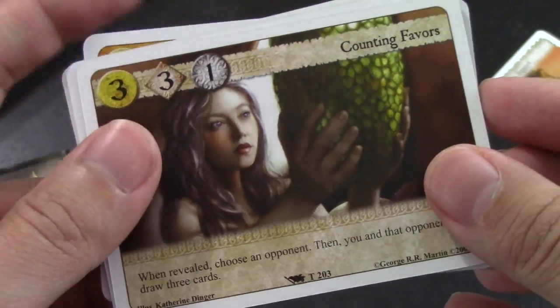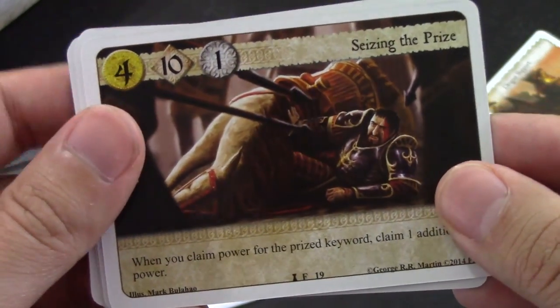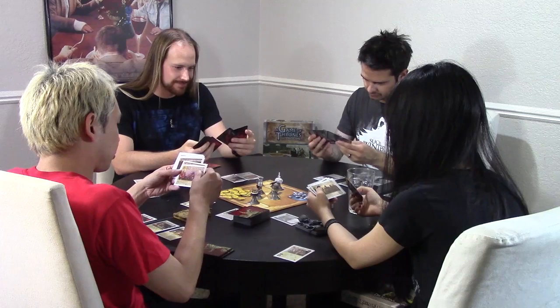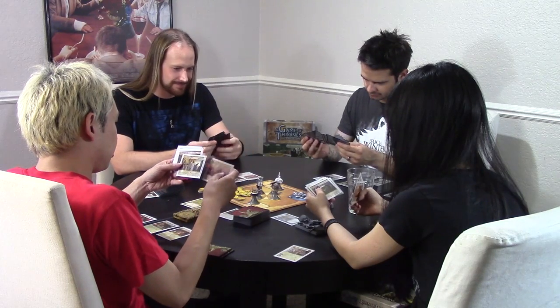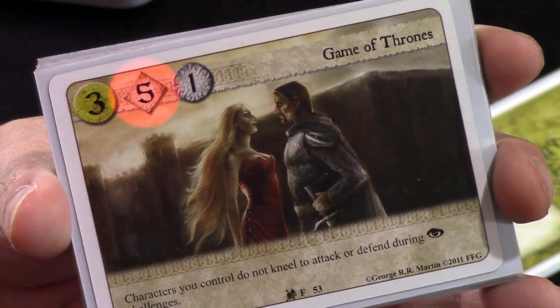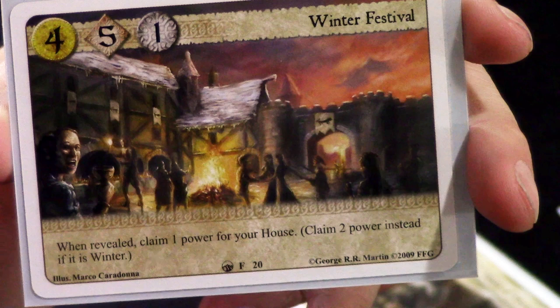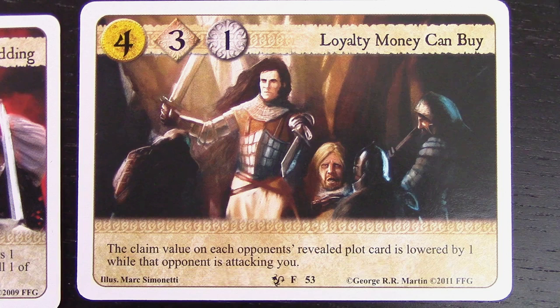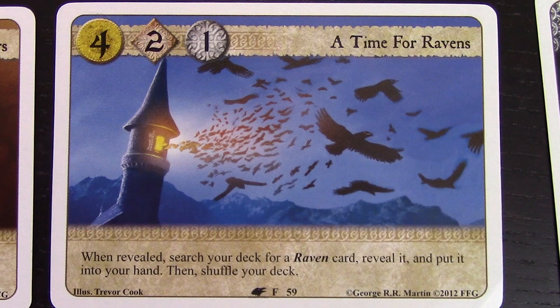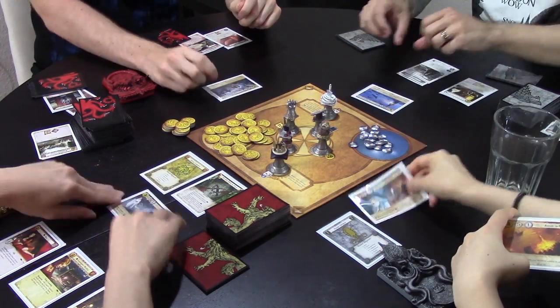Next, everyone chooses their plots. In addition to your main deck, each player also constructs a separate seven-card plot deck. Plots are one of the mechanics that really make this game unique. At the beginning of every round, each player chooses and reveals a plot. Plots determine for that round how much gold resources a player gets, the turn order, and how strong a player's attacks are. Most plots also have an immediate effect when revealed, or an ongoing effect that lasts for the duration of the turn. Plots allow you to reliably access toolkit abilities like deck searching or board wipes, giving your overall strategy more consistency than a traditional card game.